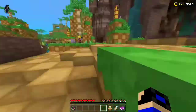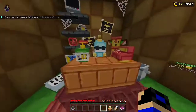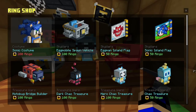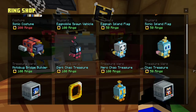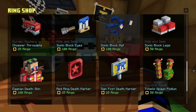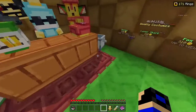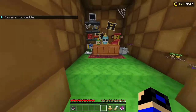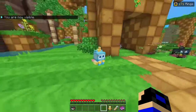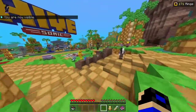I just discovered that you can actually go to the ring shop and buy some good stuff here. As you can see, we can buy the Sonic costume, which is the one that we are looking for. We also got some other good stuff like block hats, block eyes, legs. And there's this character here doing the good stuff — yeah, this dude right here.